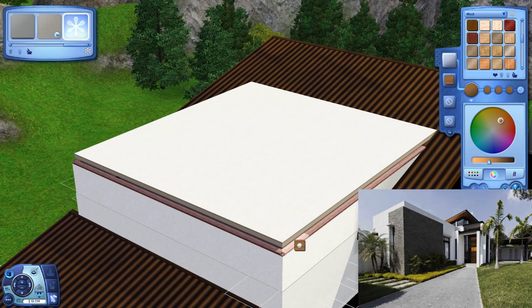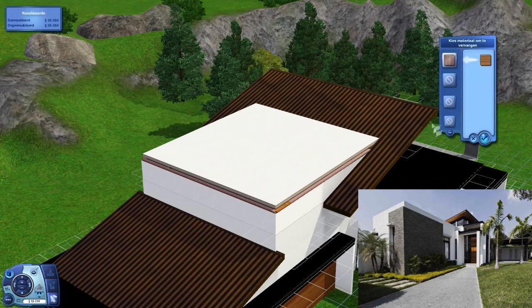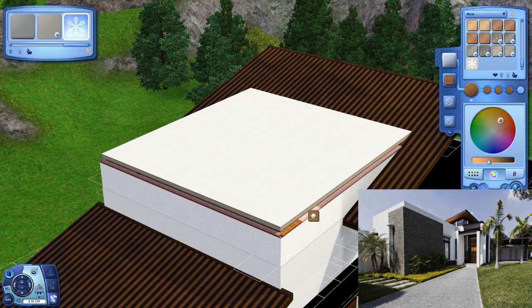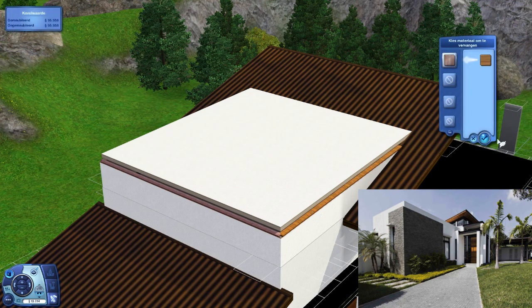As you can see this is still the wrong color, so if we make that brown — or wood actually — it will be better. I'll have to do it again because the next one didn't select. Yep, there we go, and now the other side. Yep, there we go.